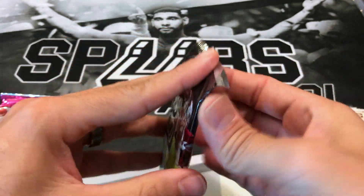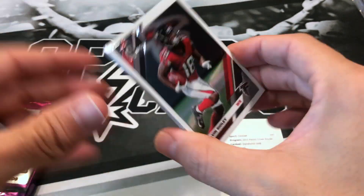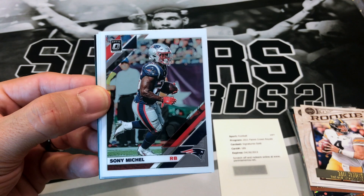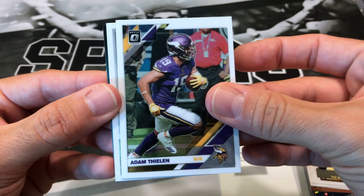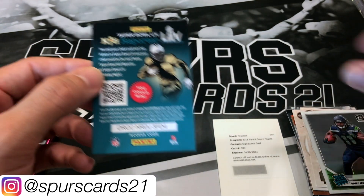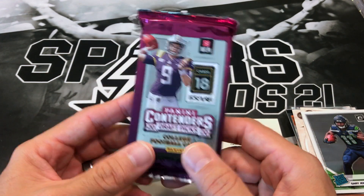So we got two packs left. 2019 Optic — comes with four cards. We got Kevin Ridley, Sonny Michel, Adam Thielen, Gary Jennings Jr. rookie, and a Kitter Porter card. This is going to be a hard fantasy team this week because I really don't think I pulled very many running backs.